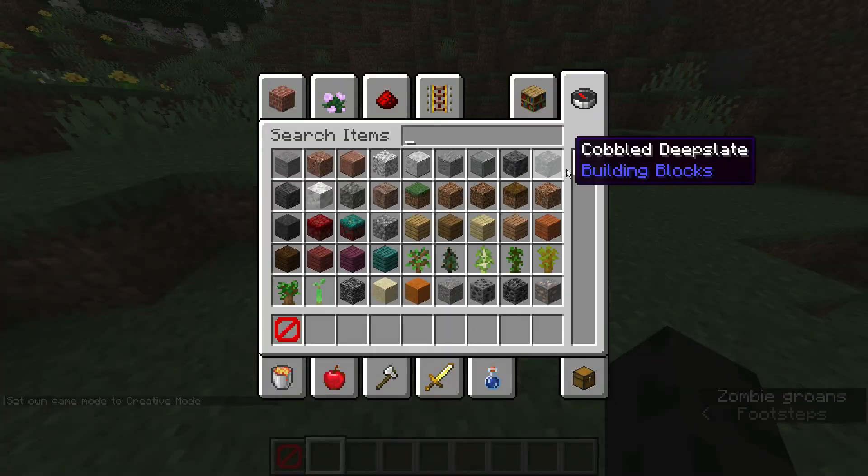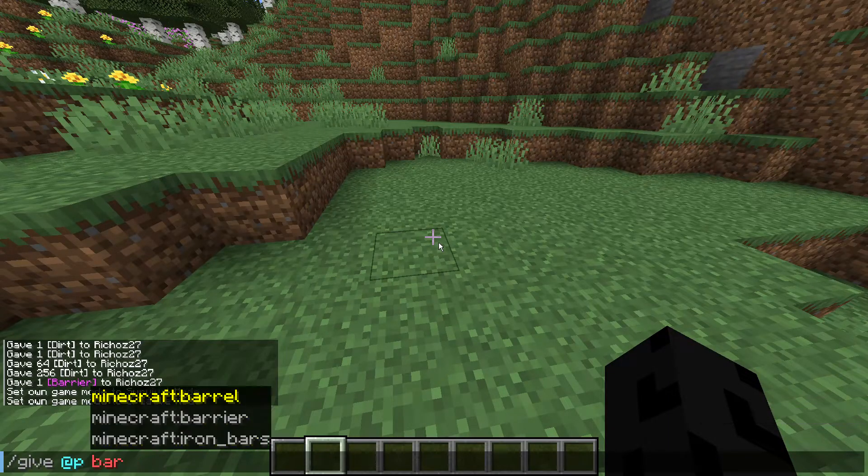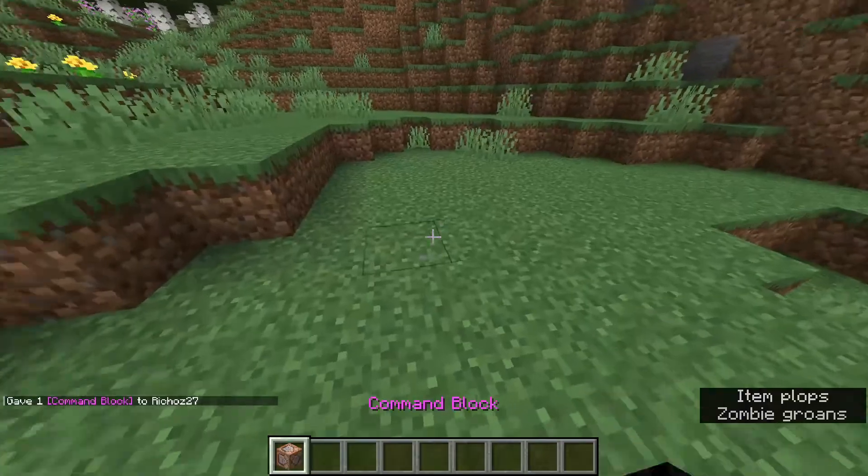You cannot get the barrier in creative mode — if you type in barrier, you will not find it anywhere. You have to use commands to get it. Similarly, to get a command block, you type in command block like that and you get a command block.